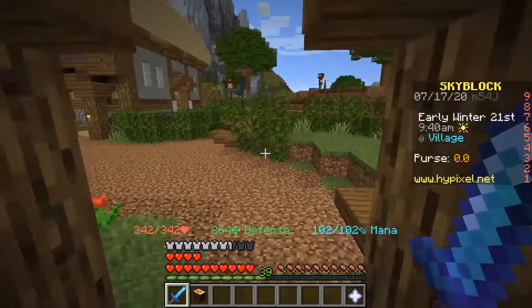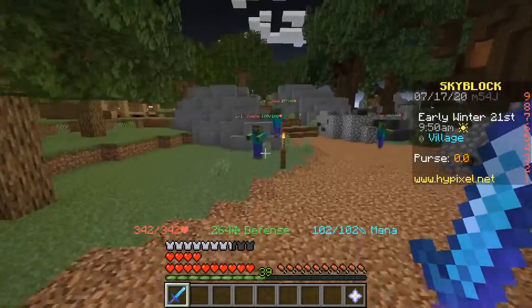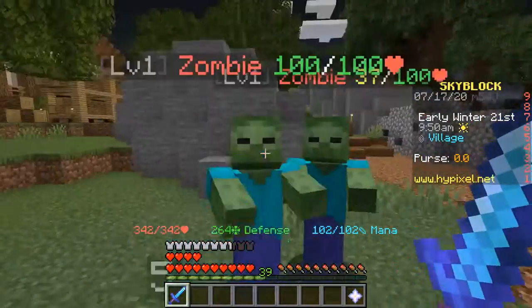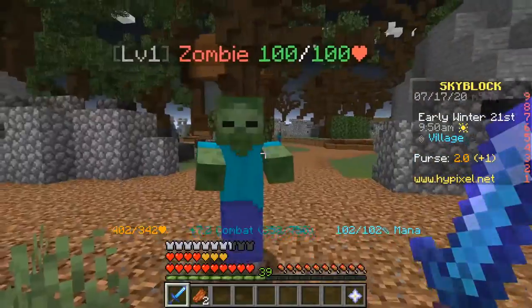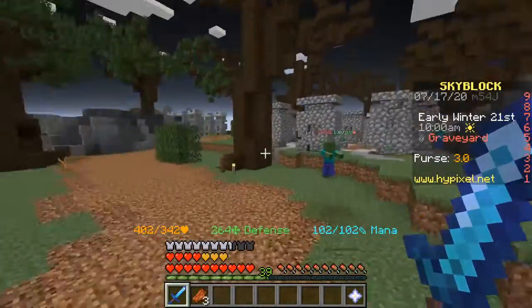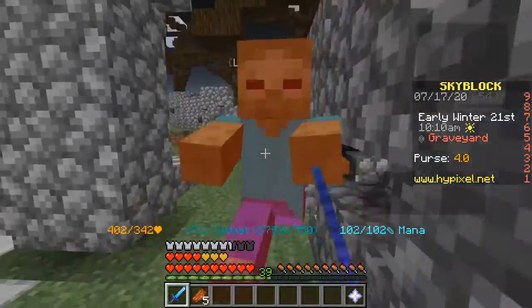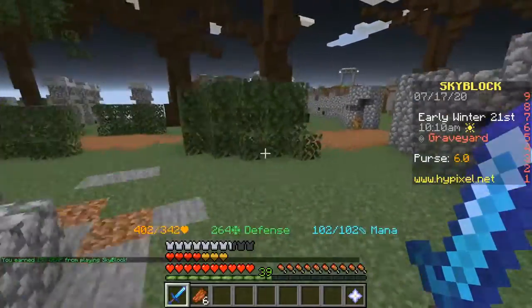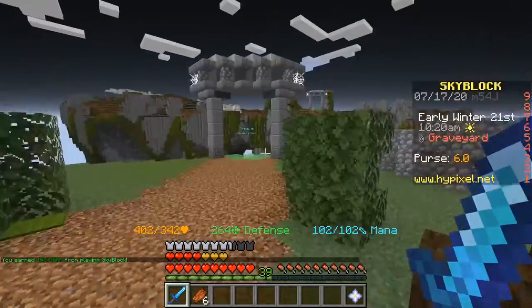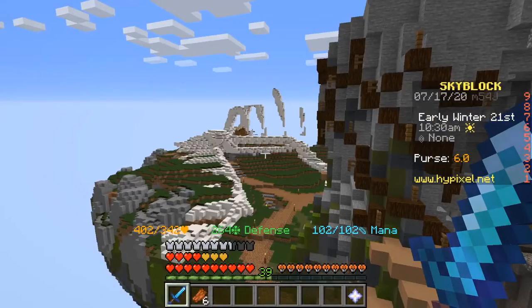First we'll beat the tar out of a few zombies, then we'll beat the tar out of a few spiders and skeletons — or maybe we'll get killed instead. Hey, can I take a hit from you without dying? Yeah, I can. But you can still take several hits from me. And there's my absorption hearts — my first ever absorption heart. That's cool. I have over 400 health. That's actually kinda awesome. I don't think I'm gonna need zombie minions when it's time anymore — you're no longer scary to me.